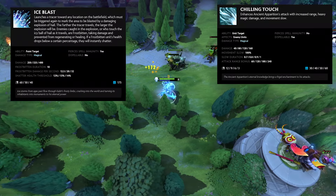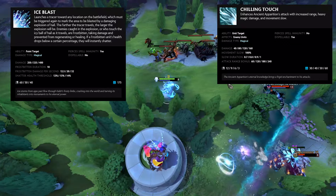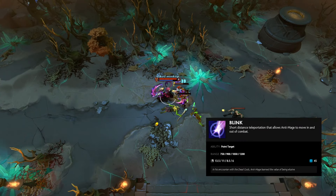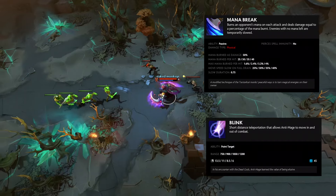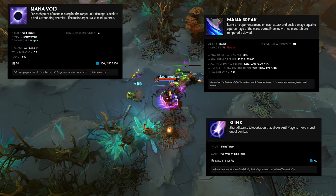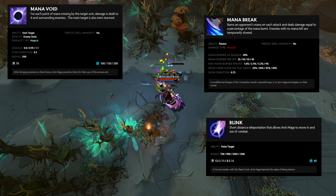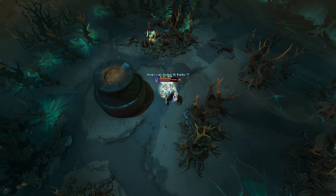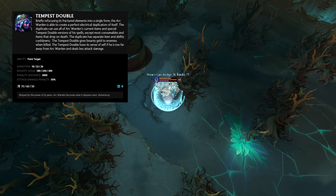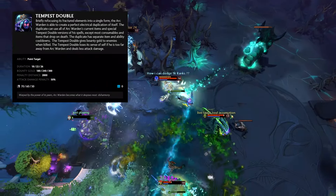His ultimate allows him to disable enemy healing in an AoE for a couple of seconds. Anti-Mage is a very evasive core hero who specializes in split pushing and burning the enemy's mana. His ultimate allows him to burst an enemy hero, dealing damage depending on how much mana the enemy is missing. Arc Warden is a difficult core hero with an ultimate that allows him to create a clone with the same spells and the same items as the main hero.